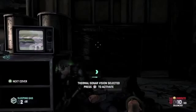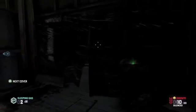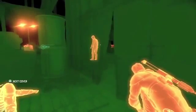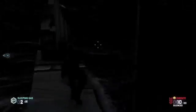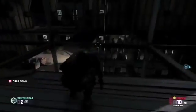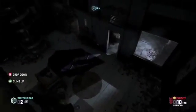Now that the tech enemy is out of the picture, we can use our sonar goggles to better see our surroundings. Light and shadow are hallmarks of Splinter Cell. We'll use the shadow as our cover to move through this area.